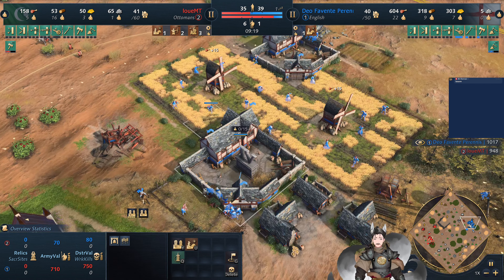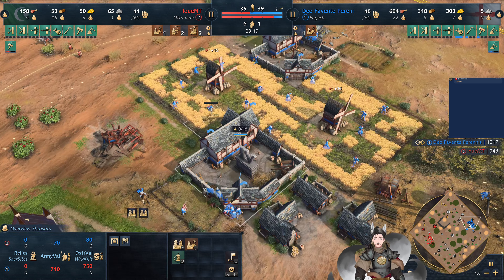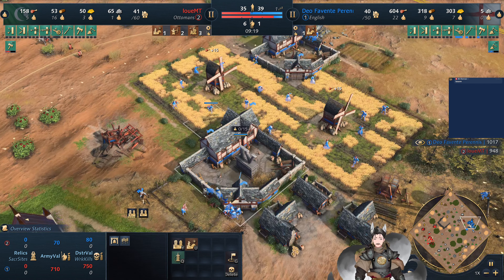We do have some farms helping out on the field. He's not going for the deer — that's not uncommon for the English. Their farming technologies and bonuses are very, very powerful, so they don't even have to venture onto the map. They can turtle up quite well.